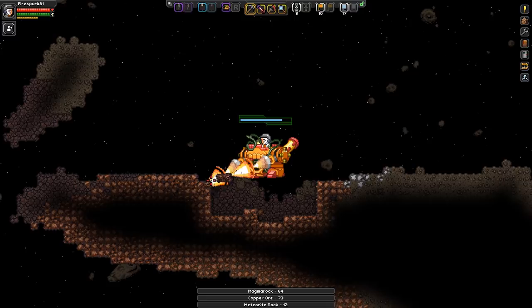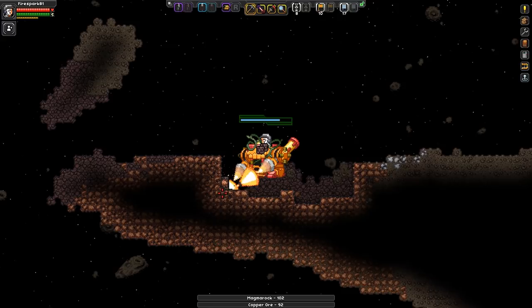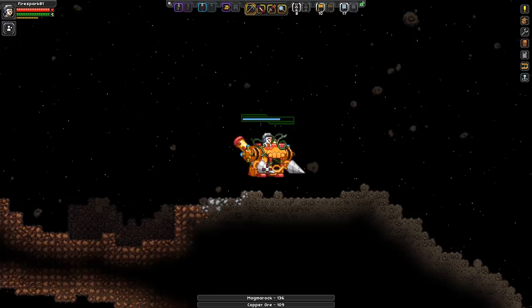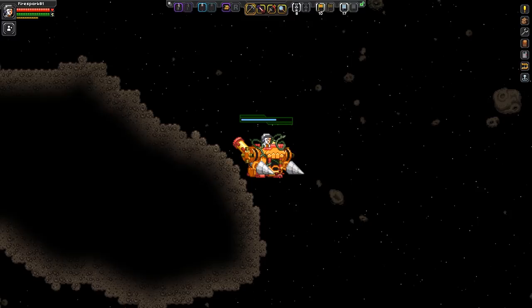There is a mech mining beam arm upgrade but that takes a lot more to get, so I'm not covering it here. This episode is about getting rich as quickly as possible early game. The 20 titanium for a second drill arm is easy to obtain. As you go around mining, I find the best way to find deposits in the asteroids is to zoom out as far as you can — zoom level two.